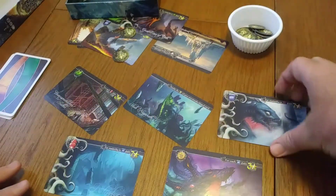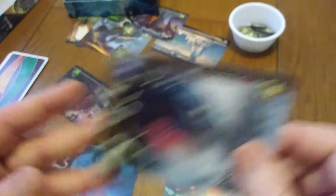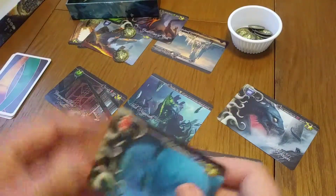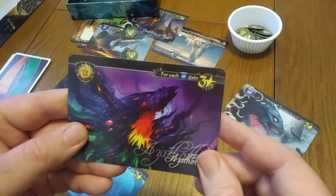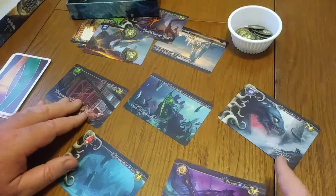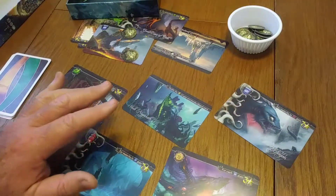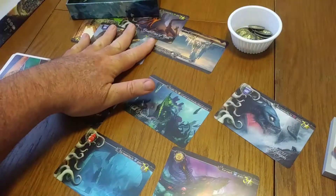This card says if I have a majority in the scary tentacle symbols, I would gain seven. But my opponent has one and I have none, so that's not going to score me any points. This other one says for majority in scrolls — I have one scroll and my opponent has one scroll, so I do not have a majority, scoring me no points. This last card scores three points for each blue scroll I have — I do have one, so that's three more. In total I got six from the trigger, zero, zero, and three — so I score nine. I write nine on my score pad, then score my opponent's side the same way.